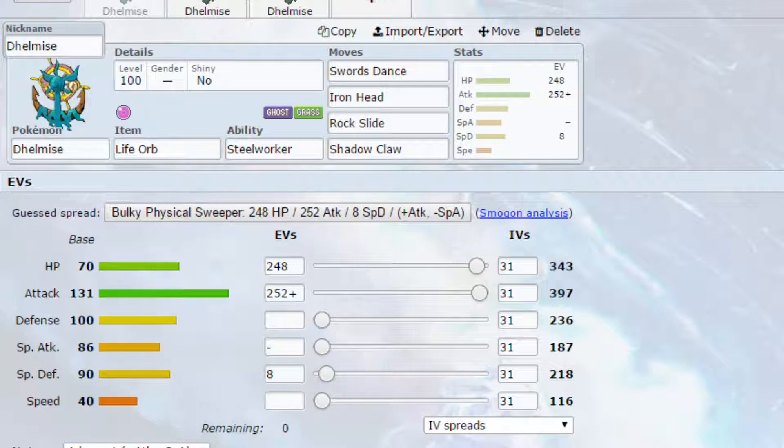We've got Steel Worker as our ability. This is the only ability that Delmize has, but it is a really good ability because it essentially gives a third STAB to Delmize — meaning it's got Grass and Ghost, and then it gets the Steel Worker STAB from the Steel type. Iron Head here is boosted by that STAB, boosted 1.5 times.